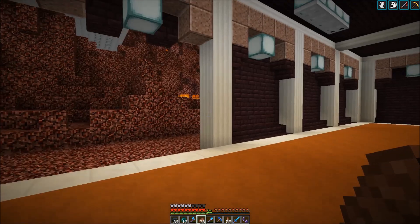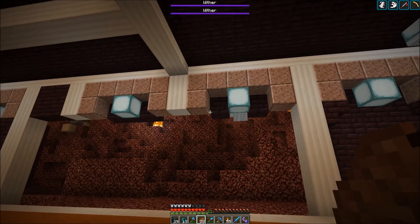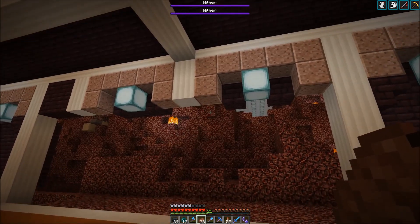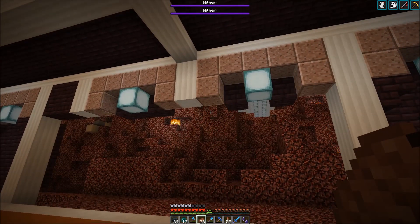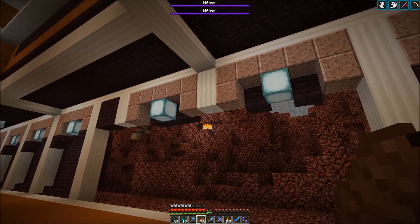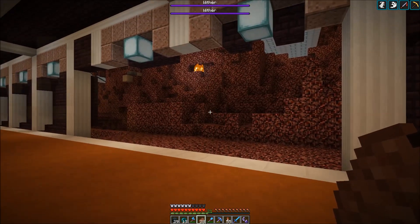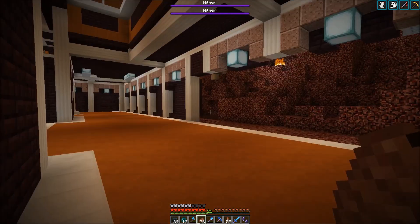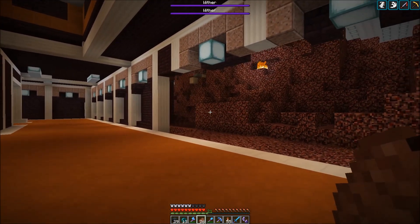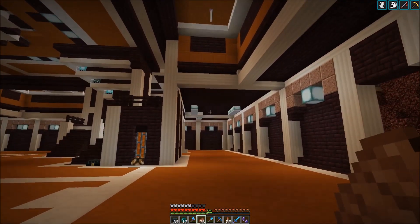Here we've cleared out some space for today's project: we want to build a seven segment display with three digits that displays some information. Specifically, it will display the progress of the quarry — which layer the quarry is currently working on. At the moment we're at around layer 69 or 70. Every time the quarry goes down by a layer, it will send a signal which decrements the score, for example from 69 to 68, so we always know the quarry progress without having to go there. Technically I could display the progress in more detail, since the quarry chips away one slice after another and I could send a signal every one to six minutes.